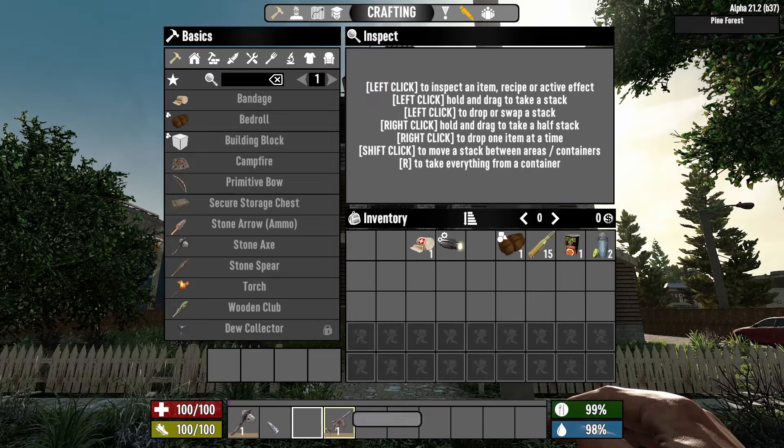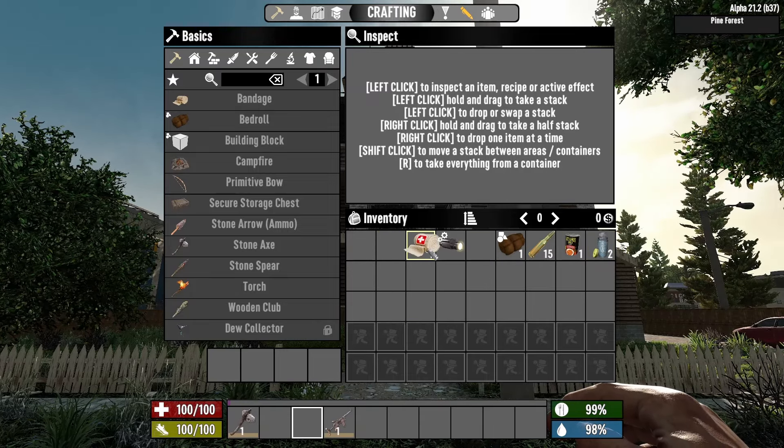We've got a few items in here — a gun, a stone axe, first aid bandage, and a weapon flashlight. Attaching the flashlight and loading the gun. Let's check the mailbox just to be sure — if I find something I forgot to empty out, we'll throw it on the ground.